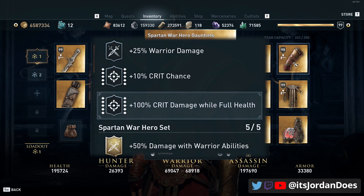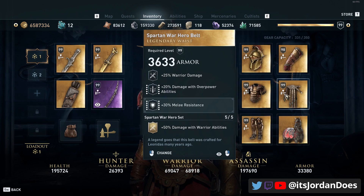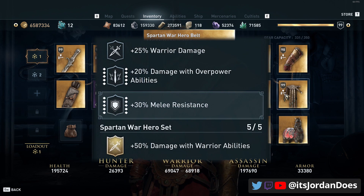For the gauntlets we have warrior damage and crit chance, and I engraved 100% crit damage while at full health. For the chest we have warrior damage and crit damage, and I engraved 15% all resistances from the Greek Heroes set. On the waist we have warrior damage and more damage with overpowered attacks, making those overpowered sword attacks very dangerous especially when they crit. I engraved 30% melee resistance there — it's a warrior build, a little glass cannon-y, but the melee resistance on the waist helps tremendously with tankiness, especially on nightmare.